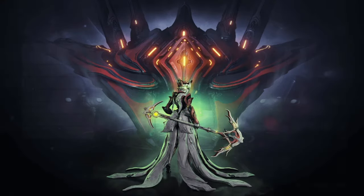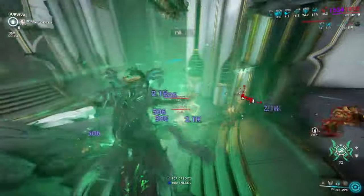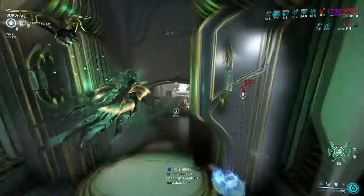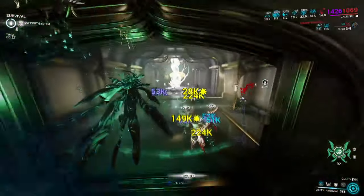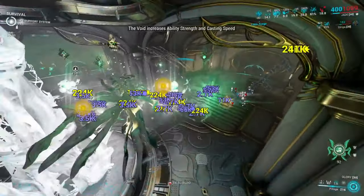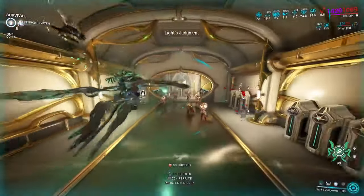Coming in at number 57, we have our latest and newest Warframe, Jade. She's stacked with what she has available within her kit. In a flying fashion, she sits between a style of Titania and Hildren — she's not too fast, but she's not too slow. It's just about right to drop nukes and blitz any enemies challenging you.